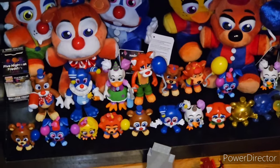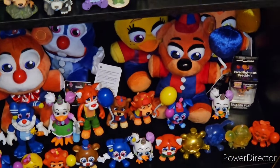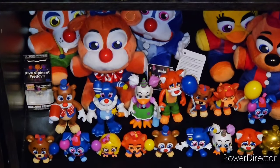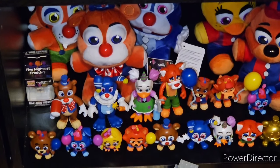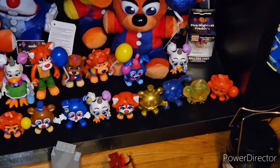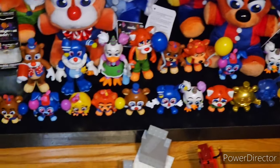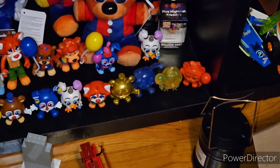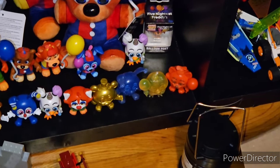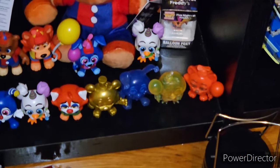We have the FNAF Balloon Circus. We have the Balloon Circus with the kids and balloons to the side, and the circus in the front — since it's called Balloon Circus, I put the circus characters in front. We have the main core four, plus Balloon Freddy and Balloon Foxy, the two Glow-in-the-Dark FNAF Mystery Minis for the Balloon Circus line, then the full wave of Mystery Minis except for White Balloon Freddy — which I have coming in the mail from Fazbear Collects. We have Chrome Freddy, or Golden Freddy in a Metallic variant, and Translucent Bonnie, Chica, and Red Foxy.